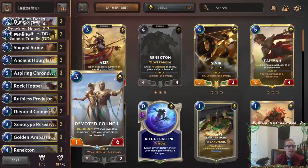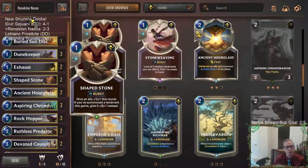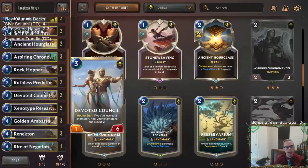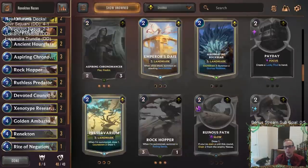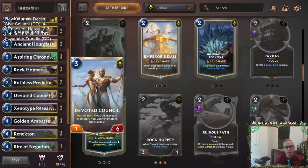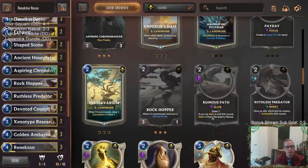The Devoted Council didn't look too good because it was more difficult to level my champions without Azir — just playing the other two made it kind of difficult. But I wanted some kind of Nexus healing. We saw a lot of people playing Preservariums in these decks. Maybe Devoted Council could be that, but it would really hurt against aggro. I wouldn't mind having some card draw — whether it's Preservarium or maybe just Ruinous Path. If you slay something, it's drain two and draw a card for two mana. Instead of Devoted Council, play Ruinous Path.